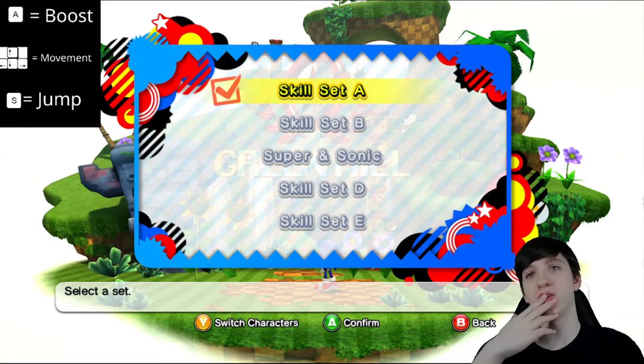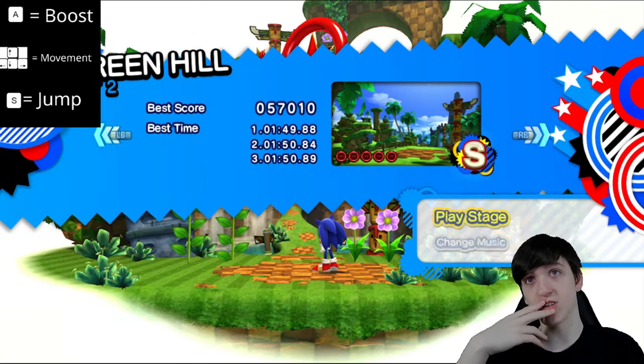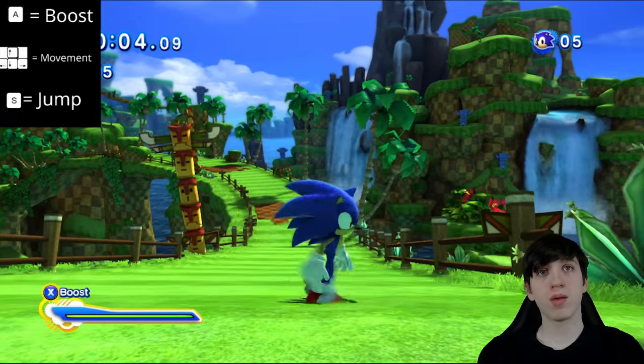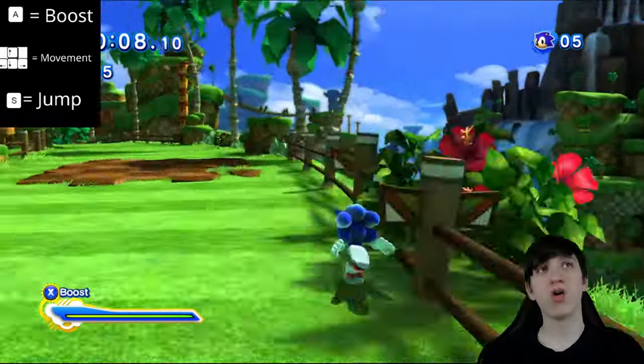I need B. What is B? B would be D. Okay, then A is S. So I need to hold the up arrow — yeah, up arrow. Quick step: Q and E are quick step. Okay, this is manageable.